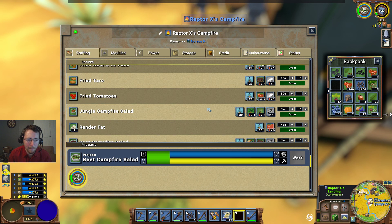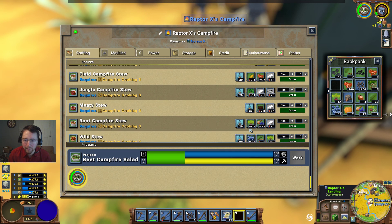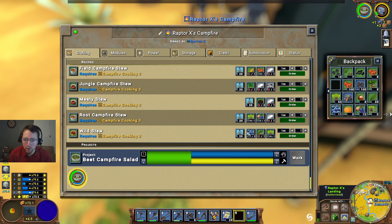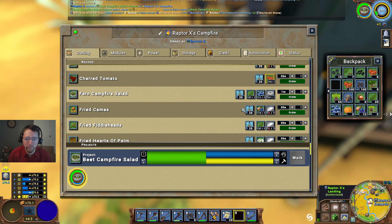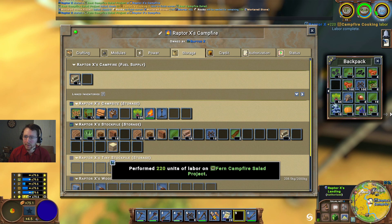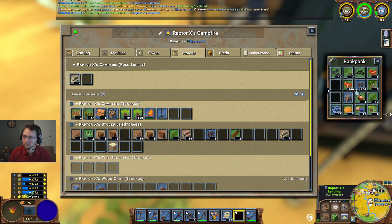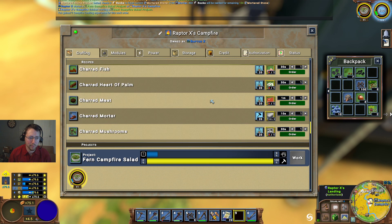Plenty of fern campfire salads. Root campfire stews — no, we cannot make those quite yet. Wild stew — okay. Let's go ahead then and we'll make some fern campfire salads — let's go for 11 of those. It's not going to do the best as far as balancing out my diet, but I'll at least be able to eat something.